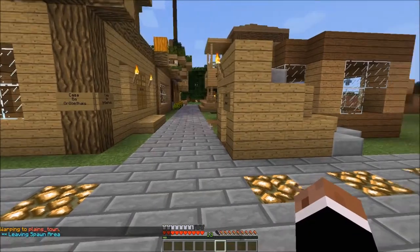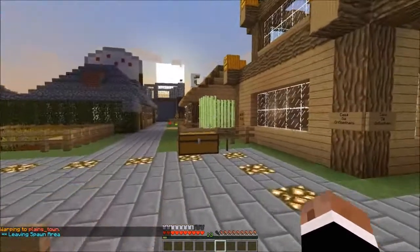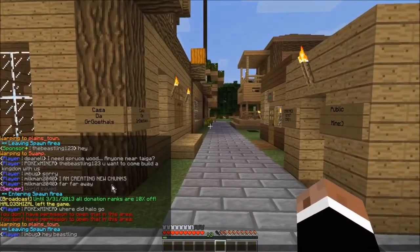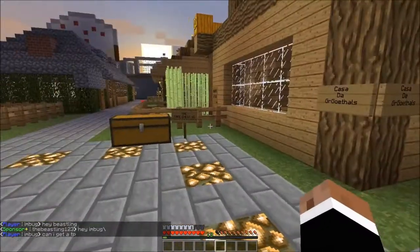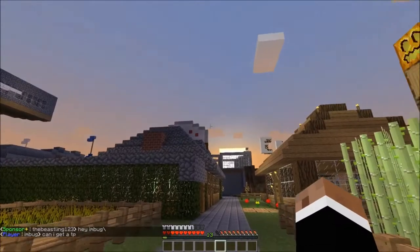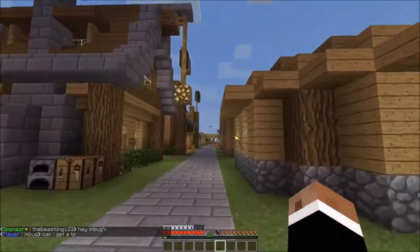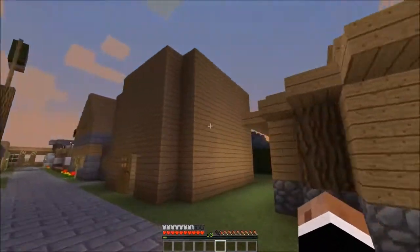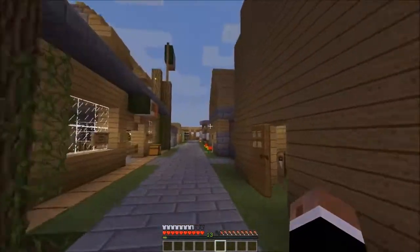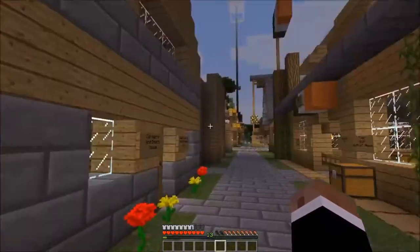So I'll show you plains town right here. Currently there's only four people online because I'm recording this during a school day. So here we have plains town right here and the house looks really awesome — all wooden planks. My house used to be there but it wasn't really that good, so I didn't like that at all, so I just made a new town in swamp.